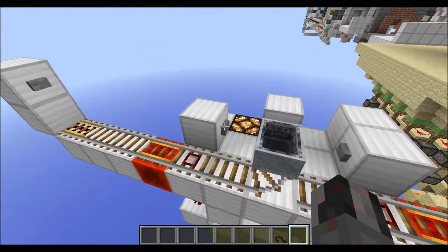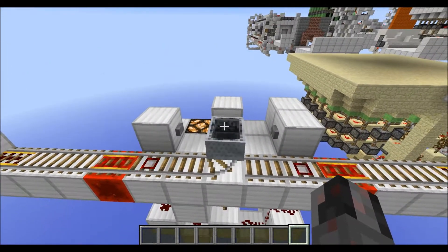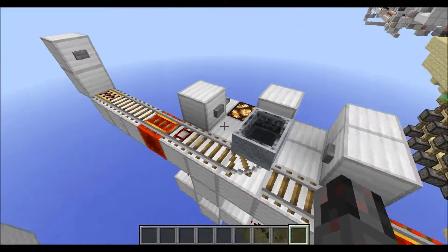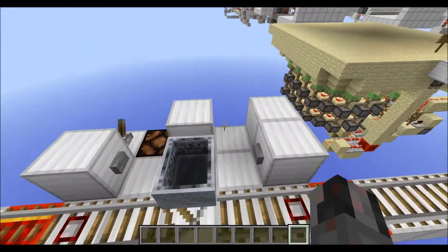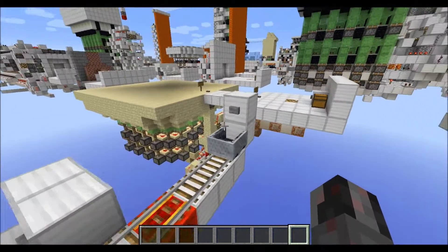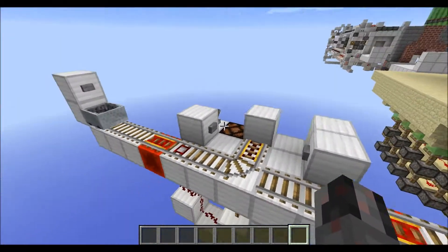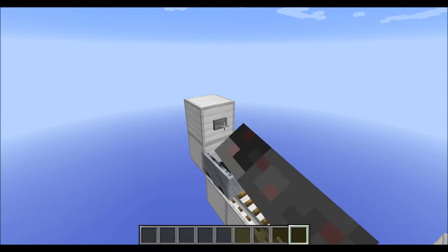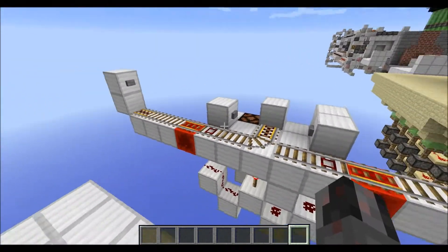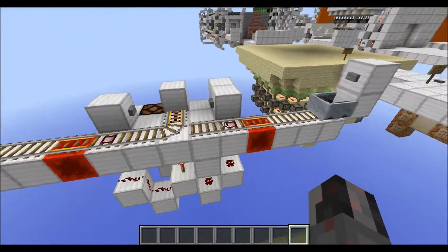As you can see here, the minecart gets redirected into this minecart station like it's supposed to. But if I flick this lever here, I can still send it out wherever I want. Now the minecart station is deactivated, and the minecart won't get into this station but will just be redirected further down your railway system.